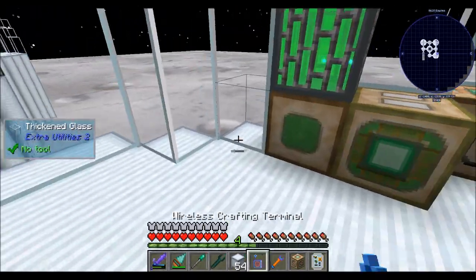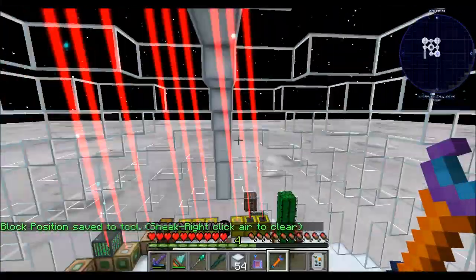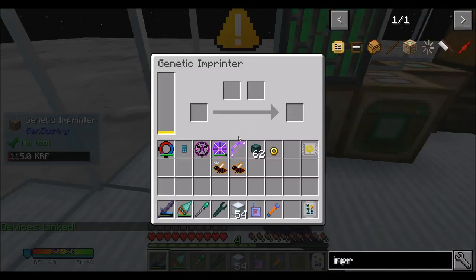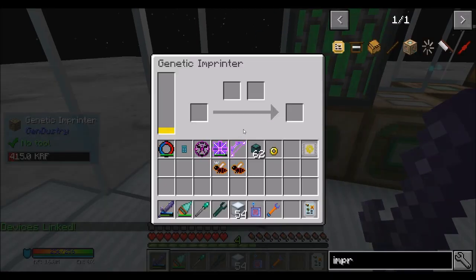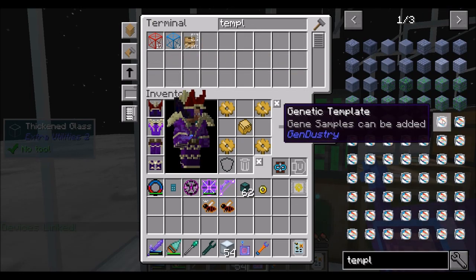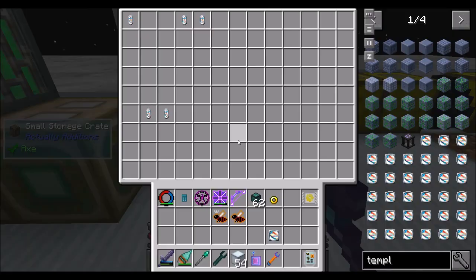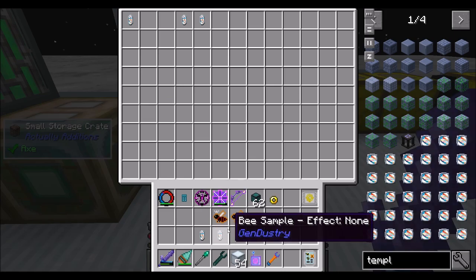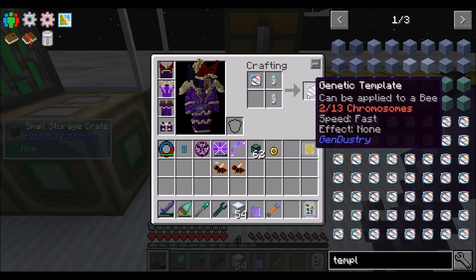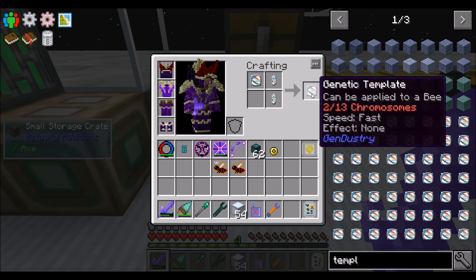Let's figure out where this is going to live — probably just right here. The way this works is you create a genetic template, which is made like so, and we basically add our samples to it. I want to get the speed fast and the effect none sample, and we can put them in there — one at a time or together. You can see two out of 13 chromosomes used — it's speed fast and effect none.